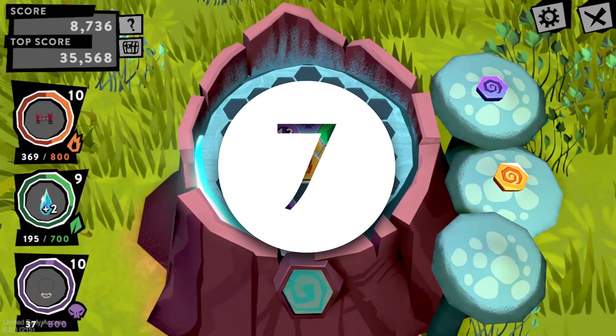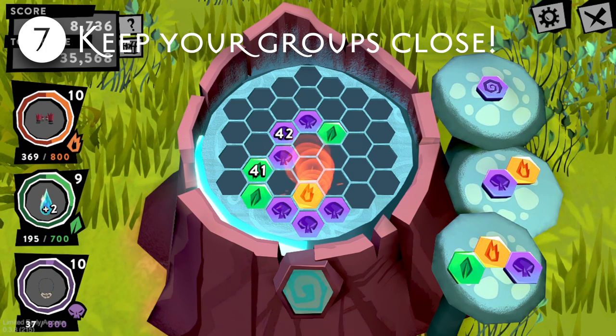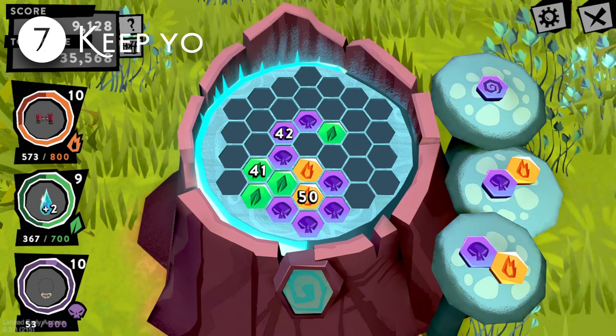Transitioning nicely into number seven: keep your groups close. Keeping your high number elements close together makes it not only more convenient to add elements to the conglomeration, but also increases the chances of you being able to make a triple with all three of your largest groups.